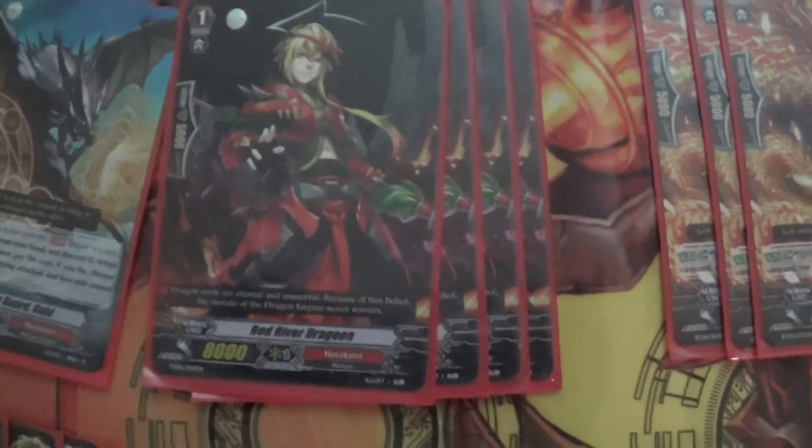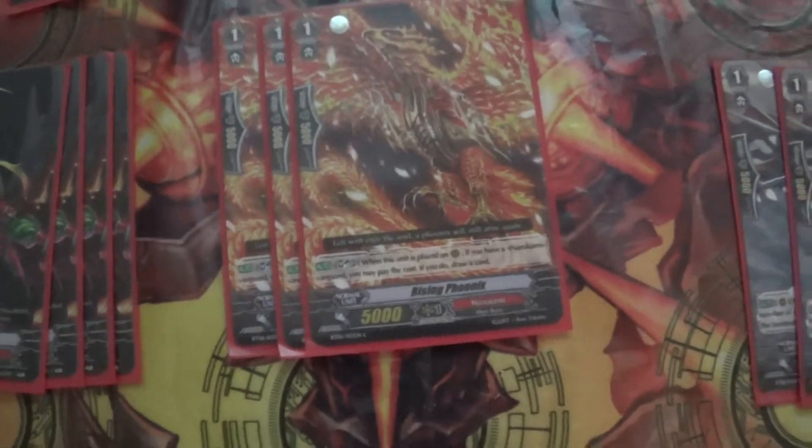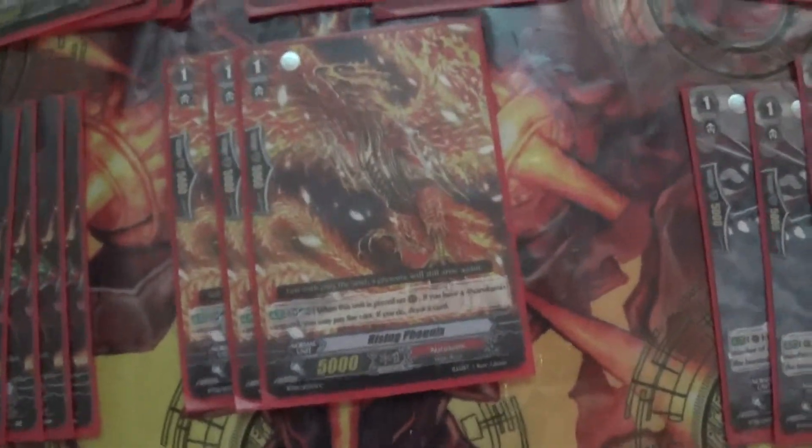4 draws, and obviously 4 heals — so that's my trigger lineup. The grade 1 lineup is 4 Sentinels, 4 Red River Dragoons, 3 Rising Phoenix so I could get the draw power to thin out my deck, and a Photon Bomber Wyvern because he's a 10k booster for my Vanguard.